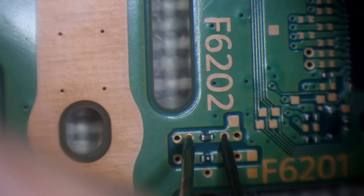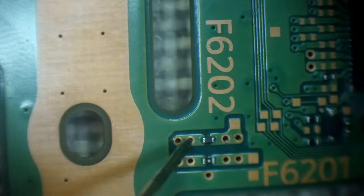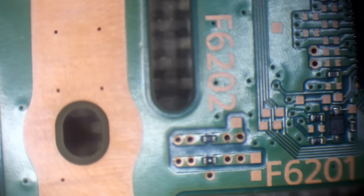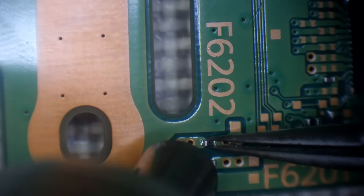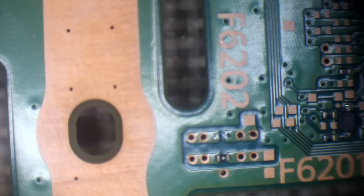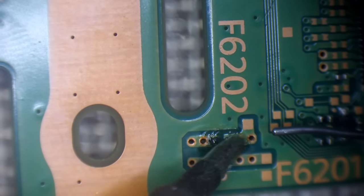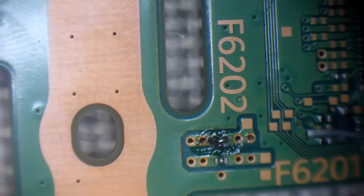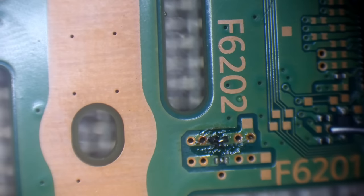Yeah, that is absolutely blown — on continuity mode that's definitely blown. I'm wondering if that's giving me a different reading just because the fuse is technically missing due to being blown. Let's remove that fuse and bridge it with solder to test — the key to doing a bridge is to just not use any extra flux since there's flux inside the solder itself.